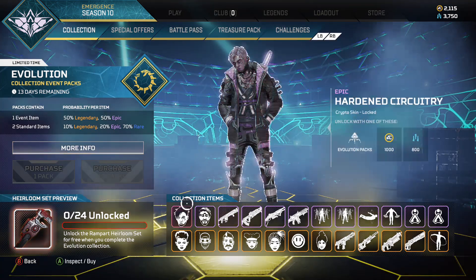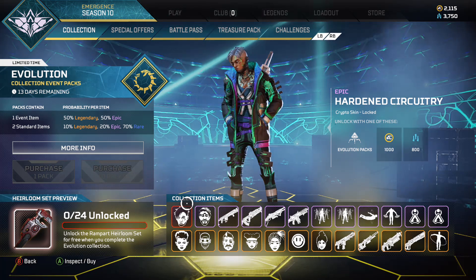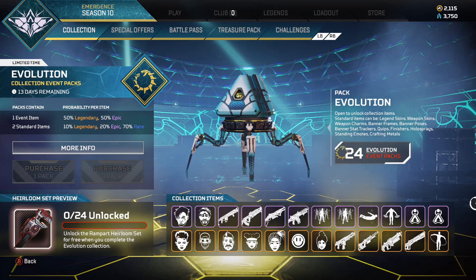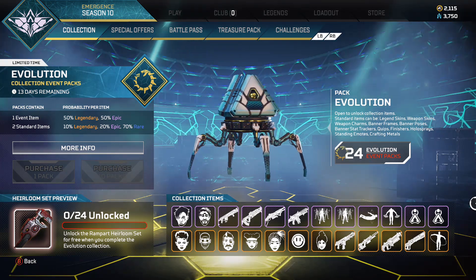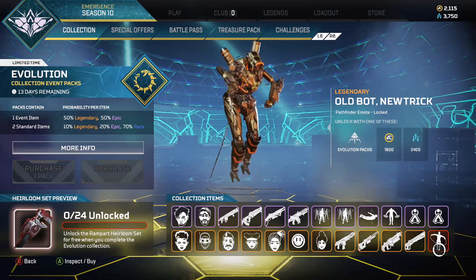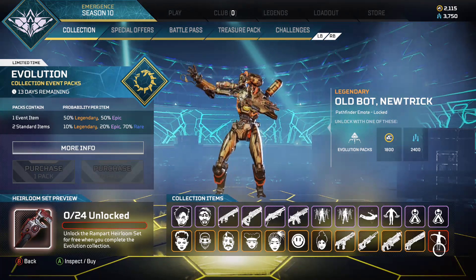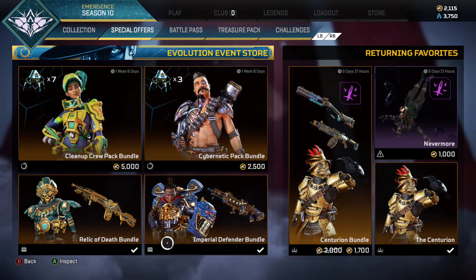Let me run through the numbers real quick so everyone knows. We got twelve on the top row at 4000 Apex coins - twelve times a thousand, that's twelve thousand Apex coins. Then the bottom row: 1800 Apex coins times twelve items, that's twenty-one thousand six hundred. Add those together, that's thirty-three thousand six hundred total.